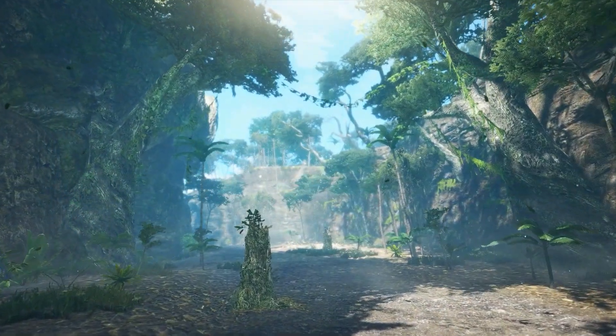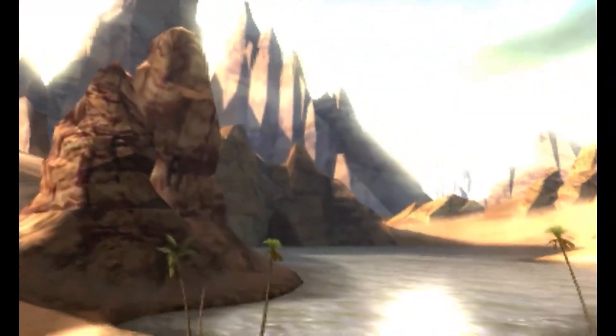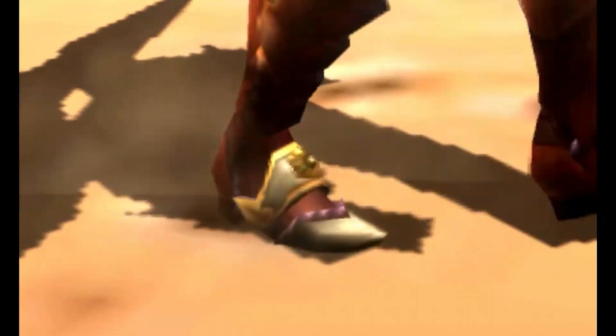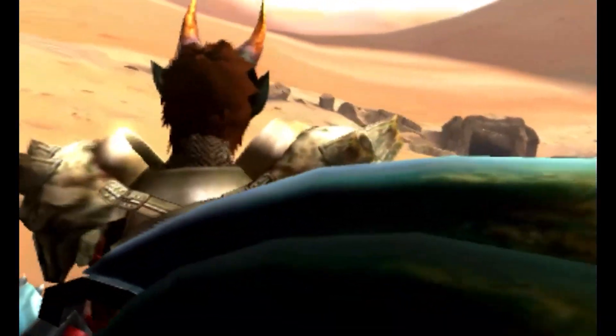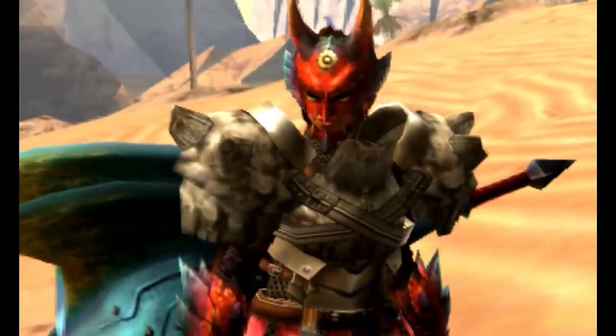Maps that have been brought back — like the Jungle in Sunbreak or the Dunes in 4U — do bring their own unique aspects but still keep some elements from their older versions. And given how special those maps ended up, there's no denying that the Stronghold could have the potential to be something good.